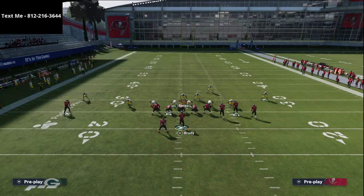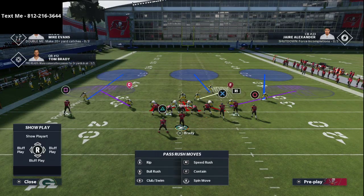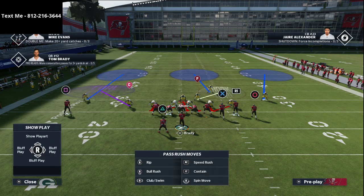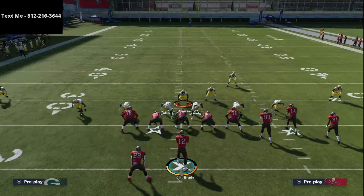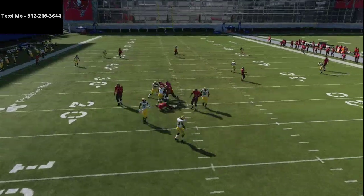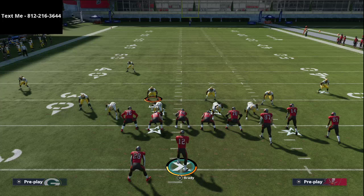Let me show it one more time: press coverage, show blitz, pinch your defensive line, crash it out, then blitz that right-of-screen corner and put the right-of-screen linebacker into a hard flat. You see the pressure right there. At the snap of the ball, just make sure the center doesn't jump to the right — typically he won't, but you want to confirm that.